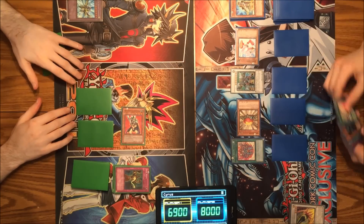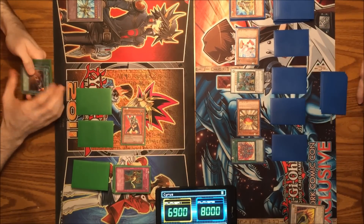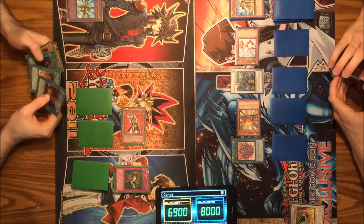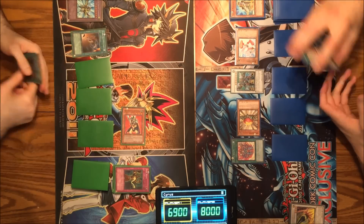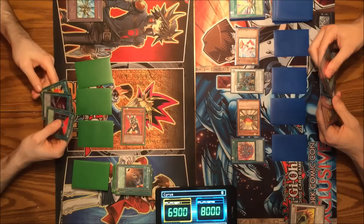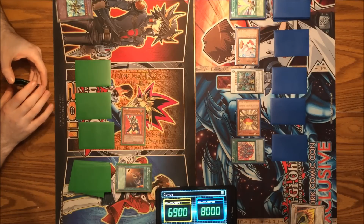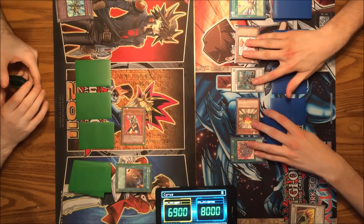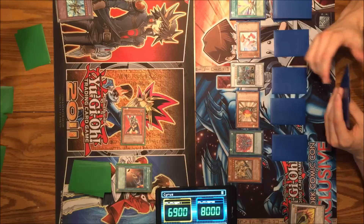I'll set a card and pass. I draw — it's time to come at you with everything I've got. I'll summon Road Synchron, which has less than 1900 attack for those who don't know. Then I'll equip Junk Destroyer with Silverwing. We errata'd this card so it works like it did in the anime — we're going to equip it to any level of Synchro monster. Let's see if you have an answer. Road Synchron attacks — you just take 2600. I'll end my turn.